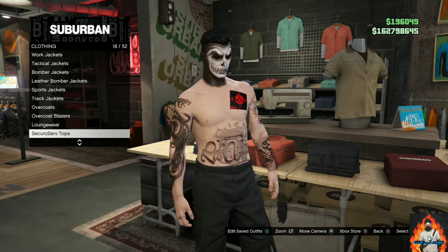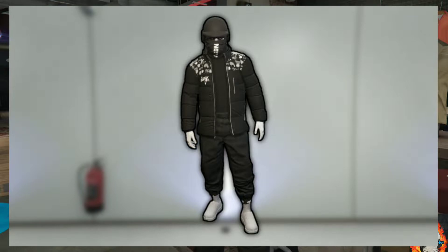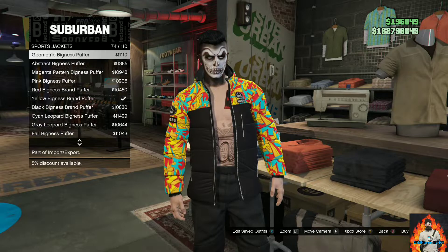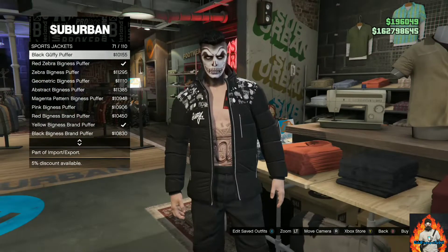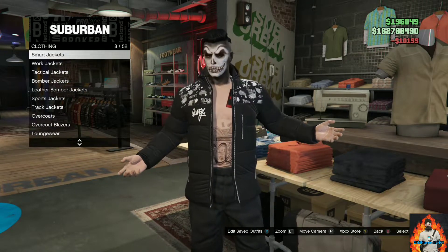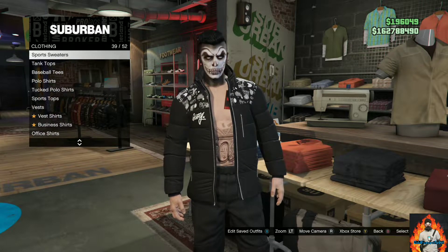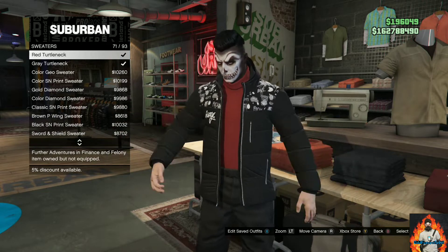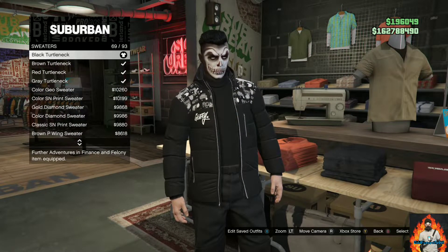I will be showing you how to make this cool black and white tryhard outfit. Make your way over to the closest clothing store, go over to the top section, go to the sports jackets, and you will need to purchase the black guffy puffer. Continue to stay at the top section and just back out once.